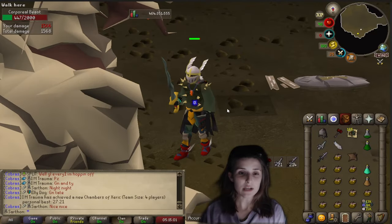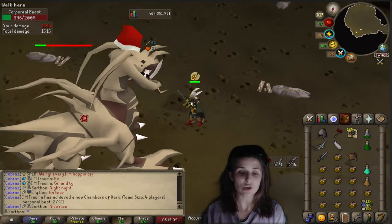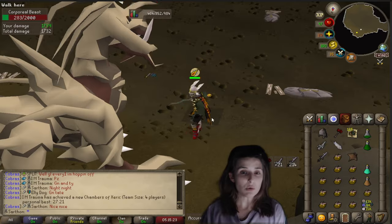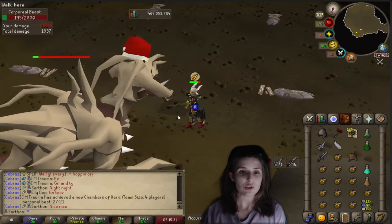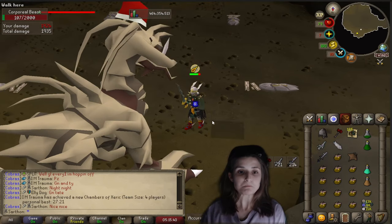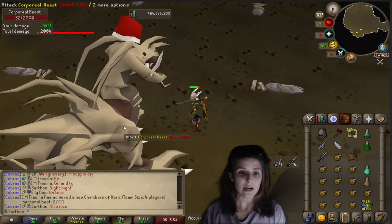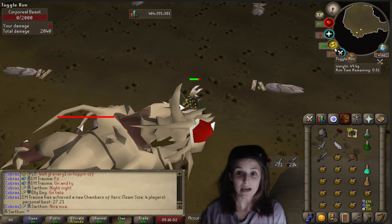For gear, Masori top and bottoms are your best bet. If you're praying, you'd pray Mage along with Piety. Some people prefer protecting Melee, but I think protecting Mage and Piety is the best way to go. You want Masori or Karils top and bottoms. You don't want to wear Armadyl because it gives negative melee attack bonuses. I'm using a Fang, but you can use a Zamorak spear. The wiki says the Zamorak spear is best in slot, but in my personal opinion I find the Fang hits harder.